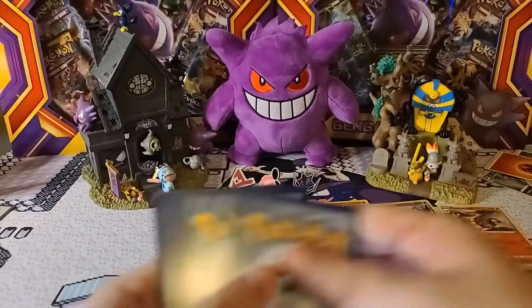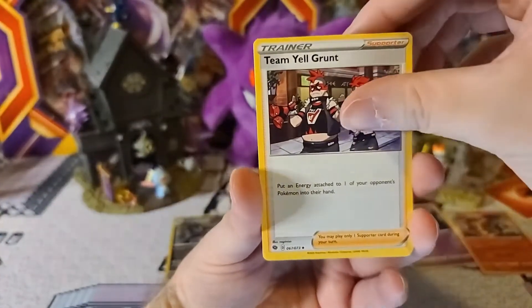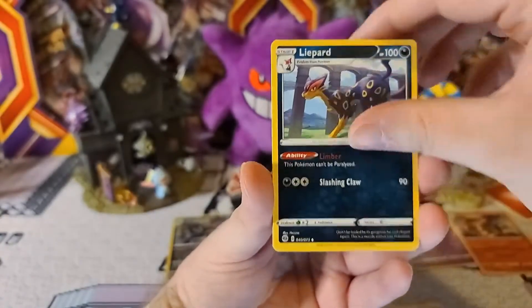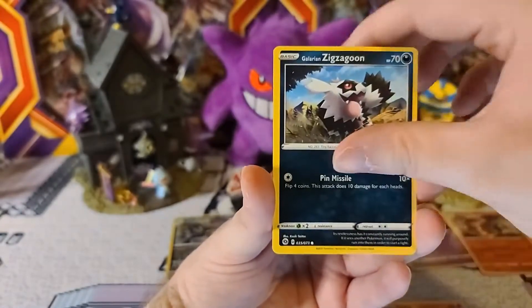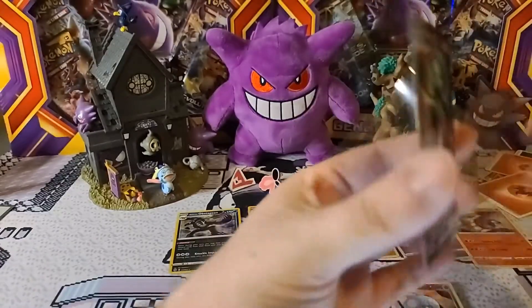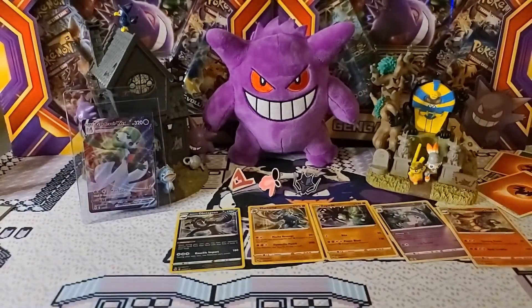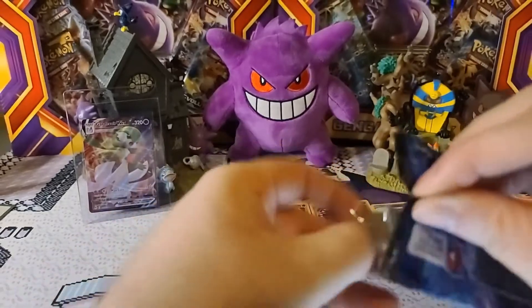Now we're on to our last Ballonlea pack and then on to Spikemuth. Not looking good with that Fire Energy — Team Yell Grunt, Piers, Liepard, Nickit, Purloin, Rockruff, Vulpix, Galarian Zigzagoon — Hatterene is the reverse and Gardevoir V-Max is the rare! Definitely a good pull there. I've pulled it a few times so it may not come through in my voice, but definitely a good pull — glad to finally have one.